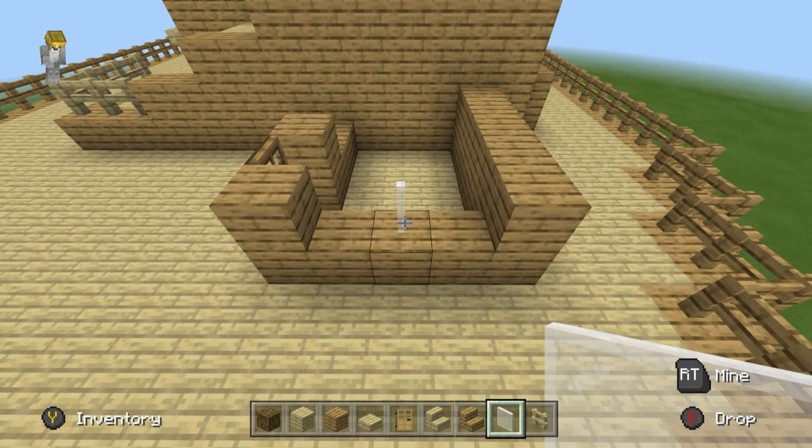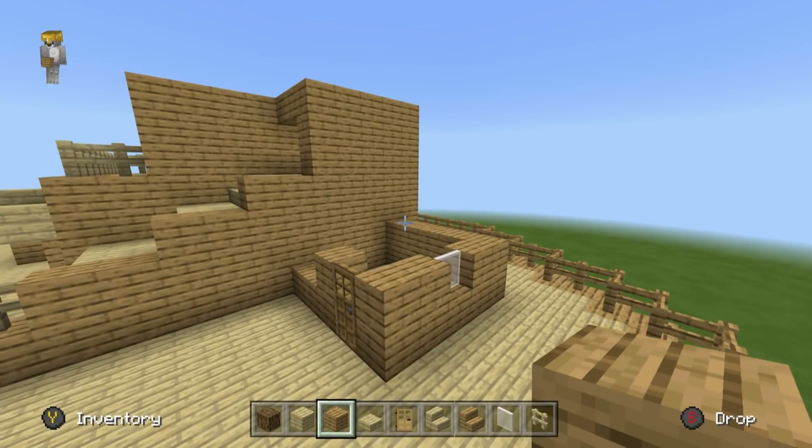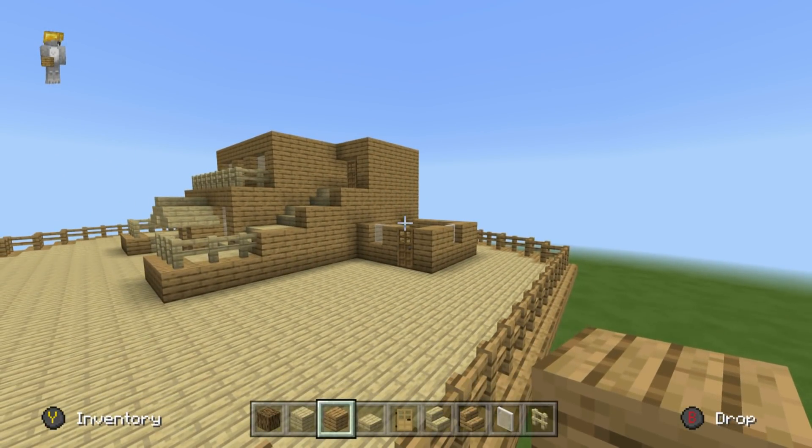Place an additional row on the back — we're going to have a window right in the middle, so that's just a stained glass pane with an oak plank on both sides. There's also a little window next to the door. You'll see why that room is so small a little bit later on.